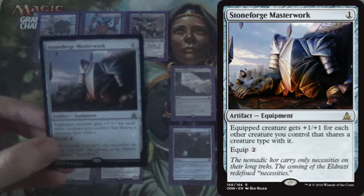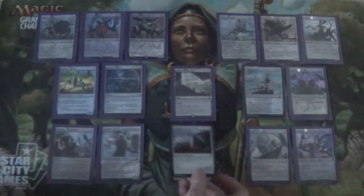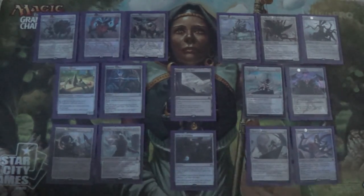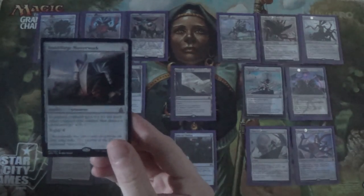Also, if you replace Orbs of Warding with Stoneforge Masterwork, it's now fully a block deck. We don't have anything to bring in against really low-to-the-ground aggro, but Orbs of Warding is 5 mana anyway — in any format other than standard that would just be too slow. Since we have some ramp and 23 lands for a midrange deck, I think we can get there, and Orbs gives you something against burn decks too.